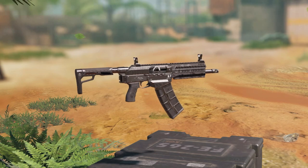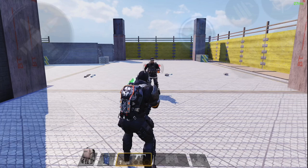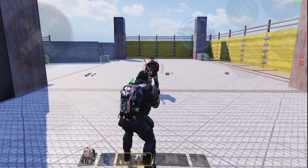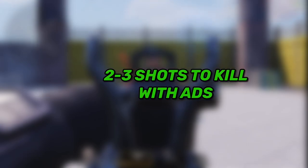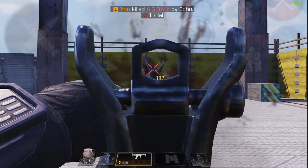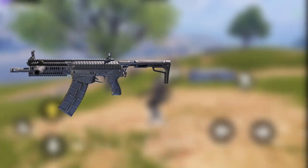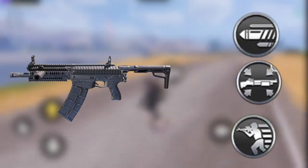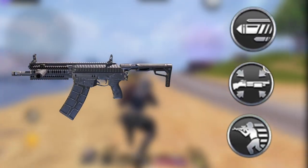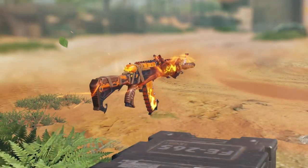Moving on to number 9, we have the Echo. I don't really have to talk much about this gun — you guys already know how toxic it is. It's hard to give an accurate killing time because shotguns have random bullet spread, but at 5 meters range with hipfire it takes around 3 to 4 shots, and with ADS around 2 to 3 shots. This is without any mods. If you use range mod and long barrel mod, you can kill the enemy with one or two shots using ADS at less than 5 meters range.